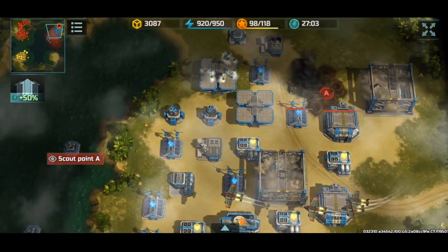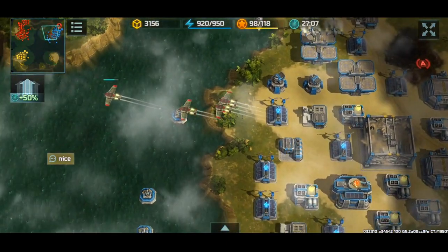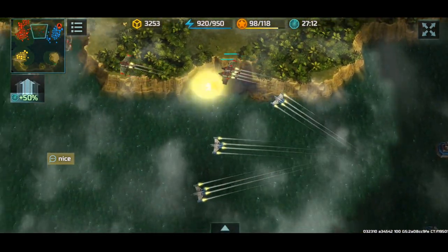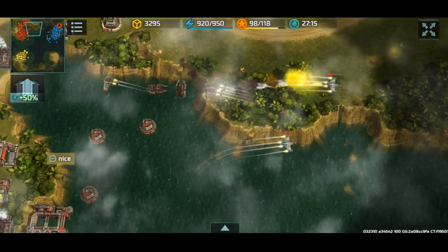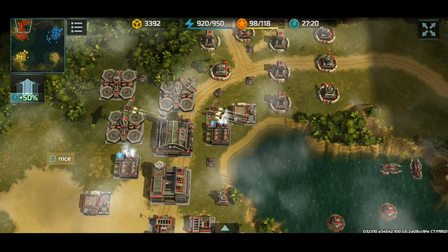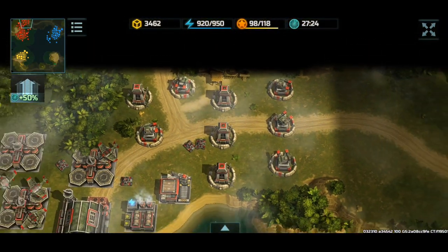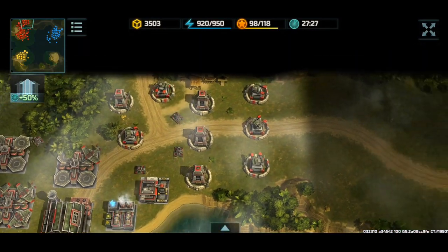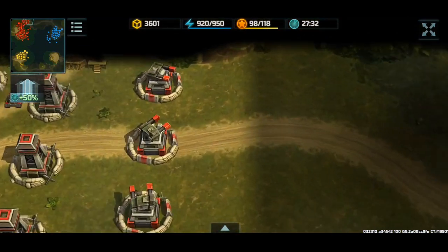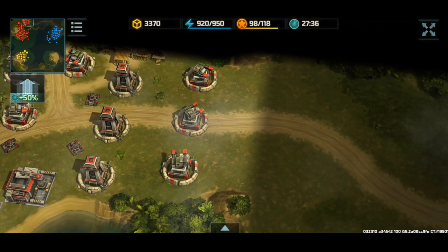They just relocated to a different airfield. Fatsquatch has decided to do a heavy camper defense — or a Resistance camping strategy. This isn't even efficient camping because the gun tower literally has like three cells of view range, but he has resources to spare, so I get it.